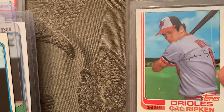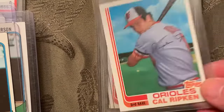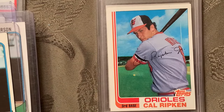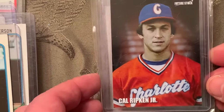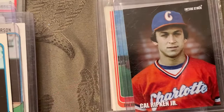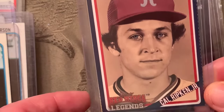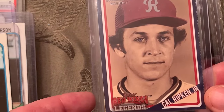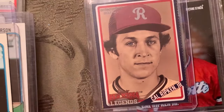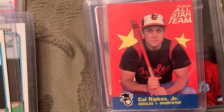Number 3 is the 1982 Topps Traded Cal Ripken Jr., number 98T, in a Mint 7 — I also had one in a Mint 8 but sold it. There's also the Cal Ripken Charlotte minor league rookie card, another rookie card, a Legends card which I think is the Red Wings, and the '87 All-Star card. All of these made Mike Payne's book.